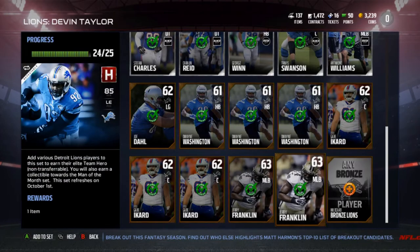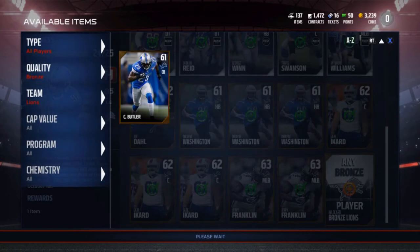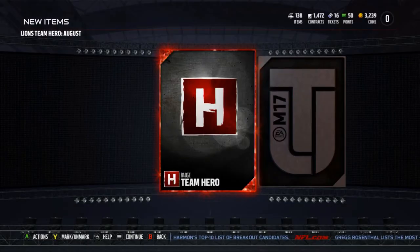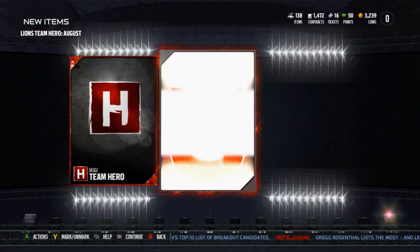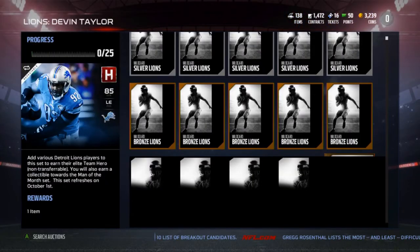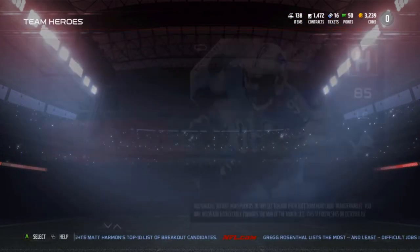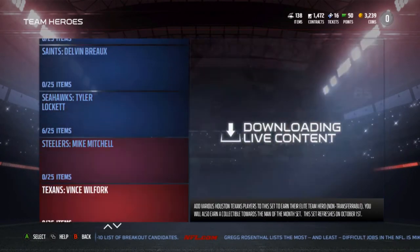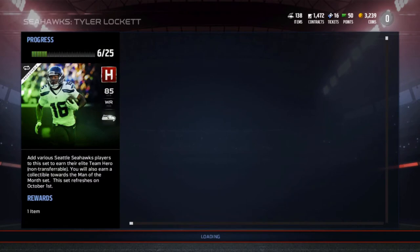I don't know how you accidentally list stuff for 150 coins anymore. Anyway, the final card - you've already seen Devon Taylor. I got two Devon Taylors now. I'll probably just discard one; it doesn't make sense to keep both.